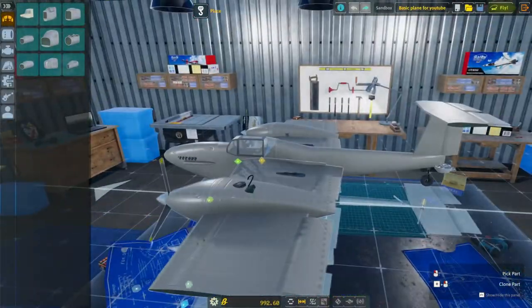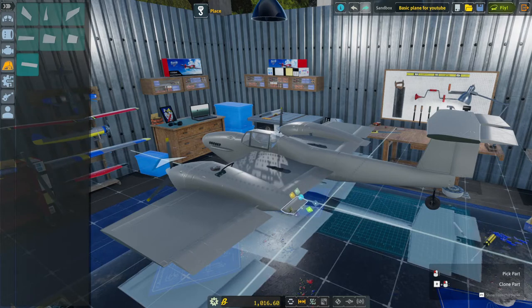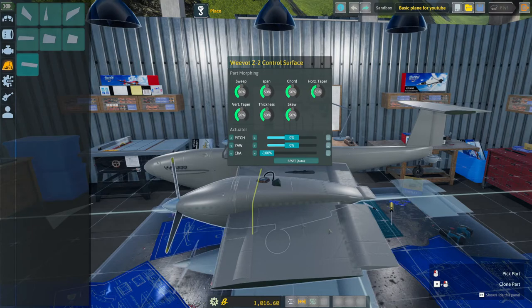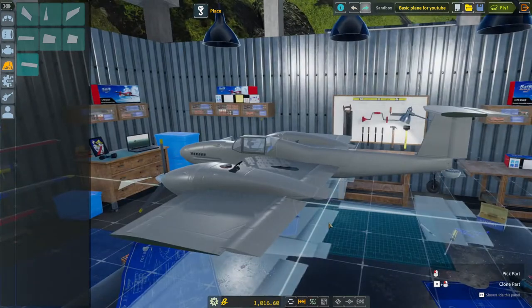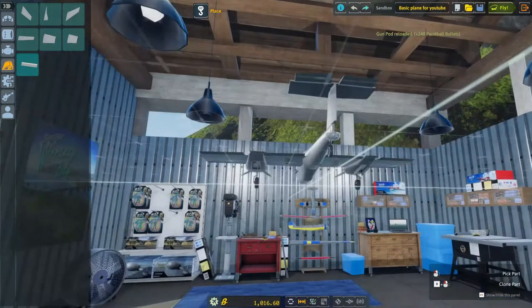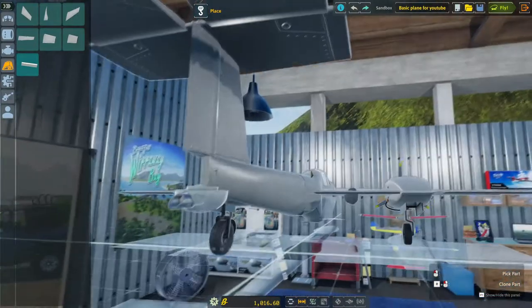Now let's do some launch assist. I don't really want to put them up front — I want to put them in the back. I'm thinking right here on these surfaces. I'm going to set this on Channel B, which is key 6. Which way does this one go? It goes left or up, so I want it to go up — we'll go left. When I hit 6, it should go up and be set there so you can actually lift while taking off. Be careful doing undo if you have a piece that's hanging off not attached to the plane — it will delete that item.